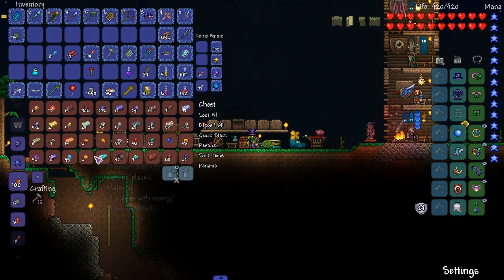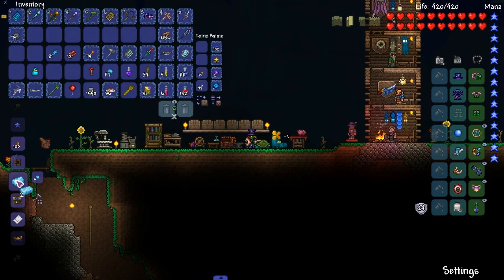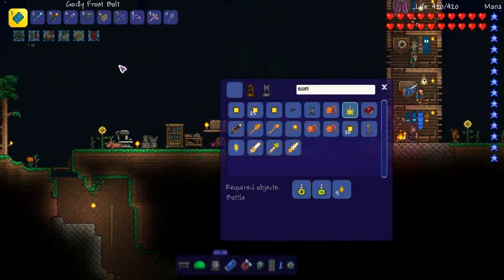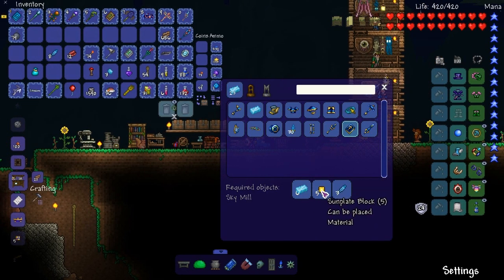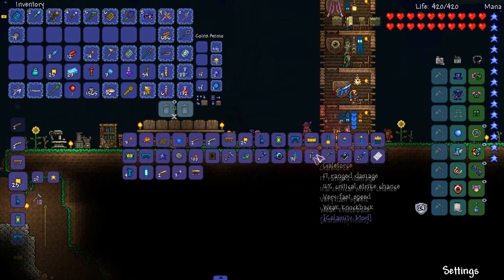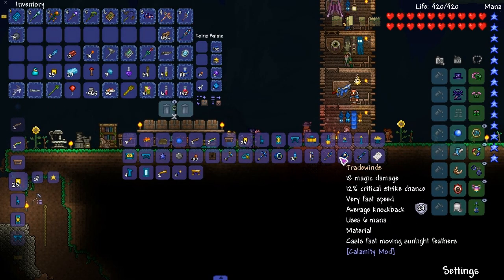Now we want to get the aerial light ingots. We don't need a sky mill for it but we do need it for crafting. We'll need the harpy ring later. Six aerial light, five star plate and feathers — so we do need star plate. Boom. Now we should be able to craft it — 95%? That's 100. Yeah, we're good. Trade winds — there we go.